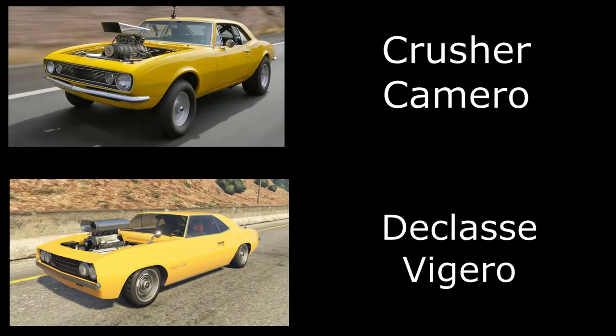The second one is an older vehicle in GTA Online and you can actually get this one pretty accurate. It is the Crusher Camaro, and all you have to do is take the Vigaro and paint it yellow. You can't actually get the removed bonnet look, but you can get the blower, and if you open the bonnet and drive really quickly the bonnet will fly off giving you that removed bonnet look. Then I've just gone for some simple muscle wheels in chrome and it's a pretty accurate build.